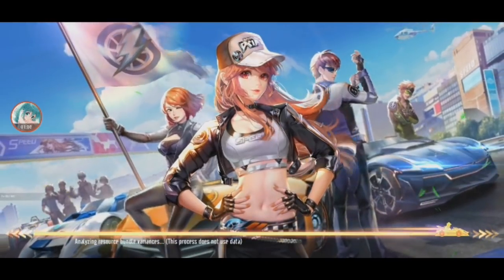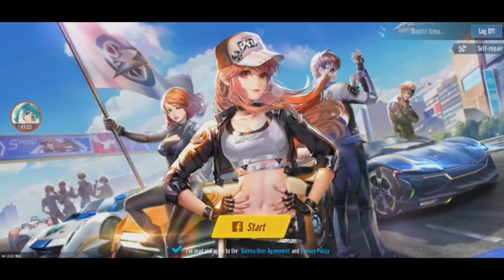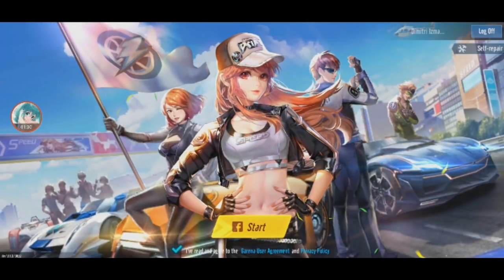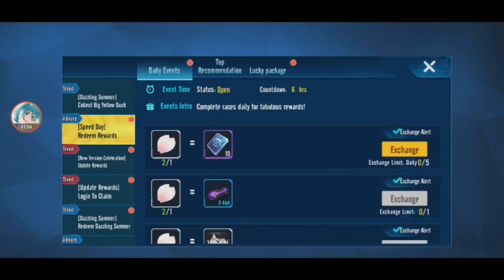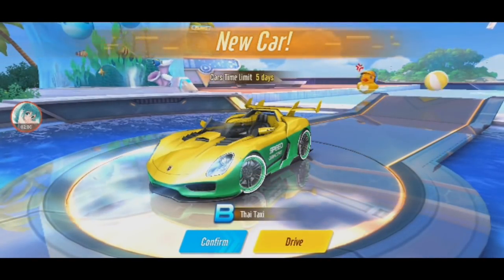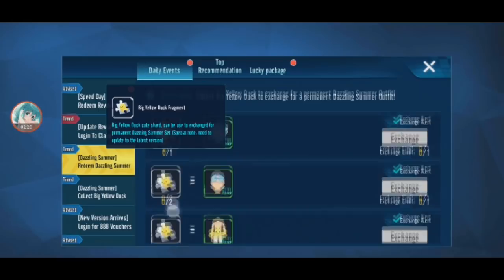This is the fourth loading screen in QQ Speed Mobile and the third one for Speed Drifters. They still have that sound effect - they can remove that already. It's still 645. This one still looks the same. Wait - what is this car? This is a new car, a Thai Taxi. I have never seen this car at all. This is brand new.